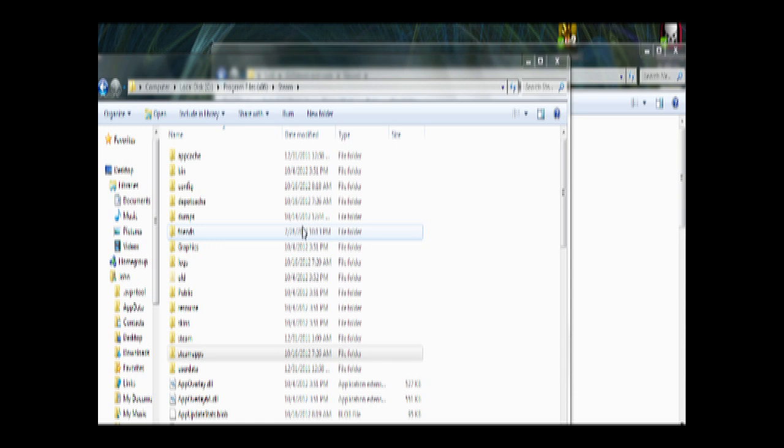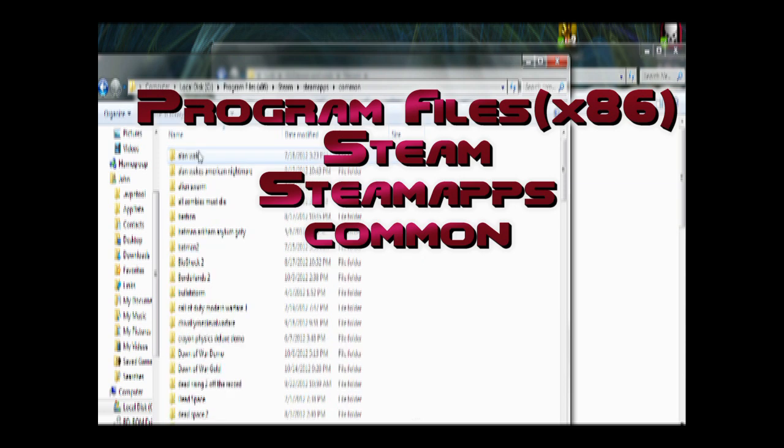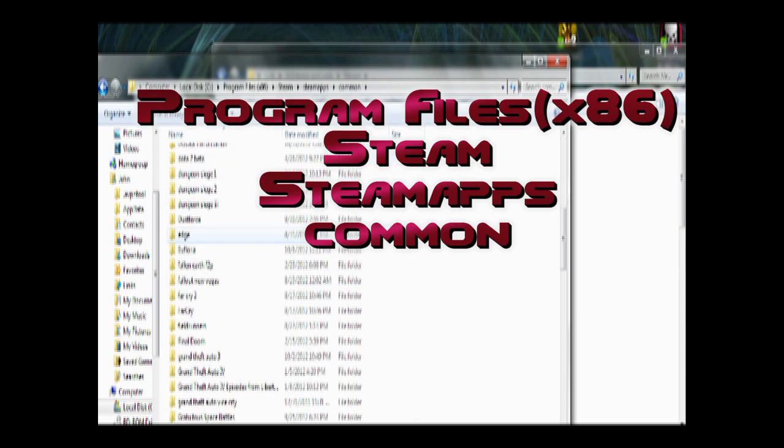First you want to locate your Steam folder. Most people probably already know how to do this, but it's in Program Files x86 if you're running a 64-bit OS, then Steam, then SteamApps, then Common, and then you'll find all of your games that you have installed.